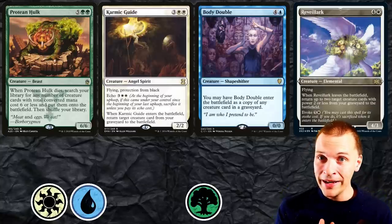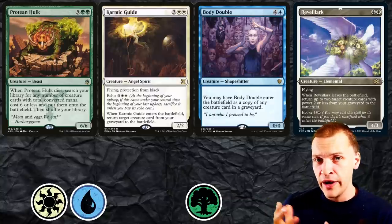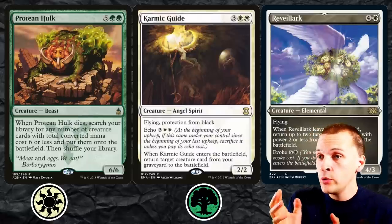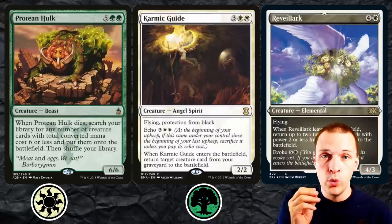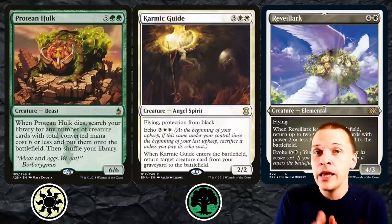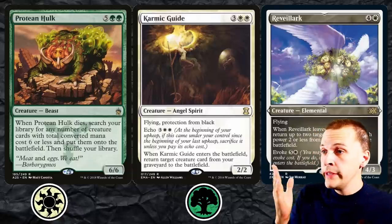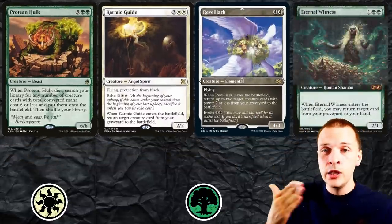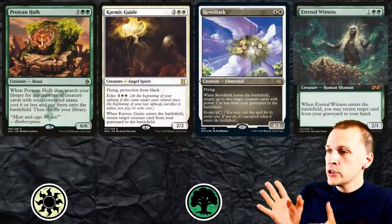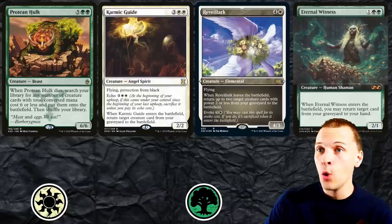The entire combo package is in Bant, but we might need a few sac outlets from artifacts. However, we don't actually need blue — we can stick to only green and white, because with Karmic Guide and Reveillark, as long as you have a sac outlet, you will have infinite of that sac outlet as they loop themselves. They could also loop an Eternal Witness in that little loop. So from here you can throw in whatever color you want — you could even stick to playing only Selesnya. Just don't do this with Yasharn as the commander.